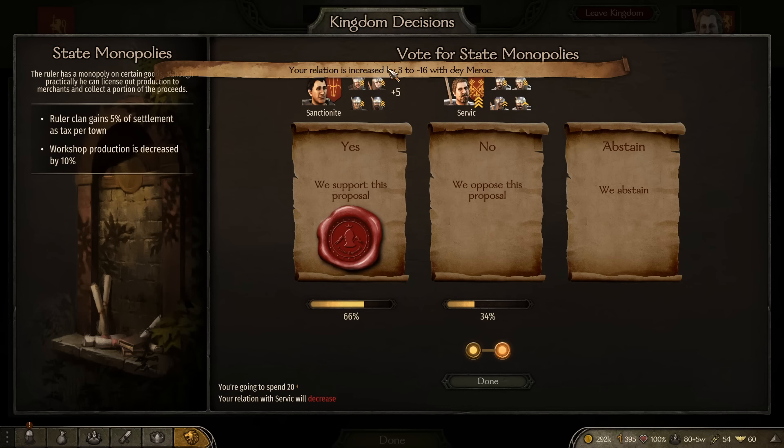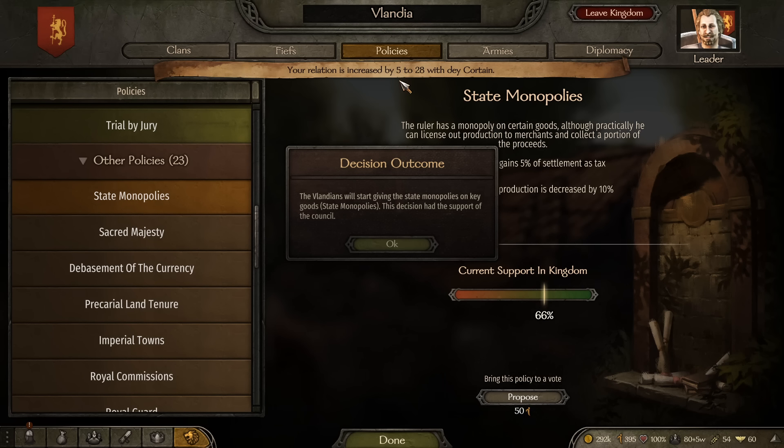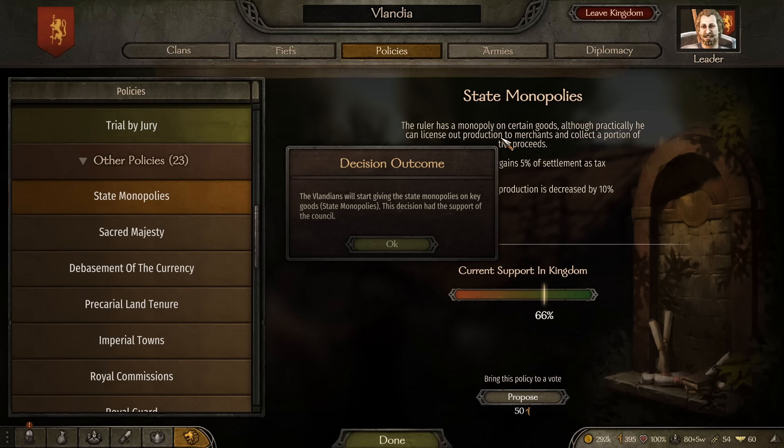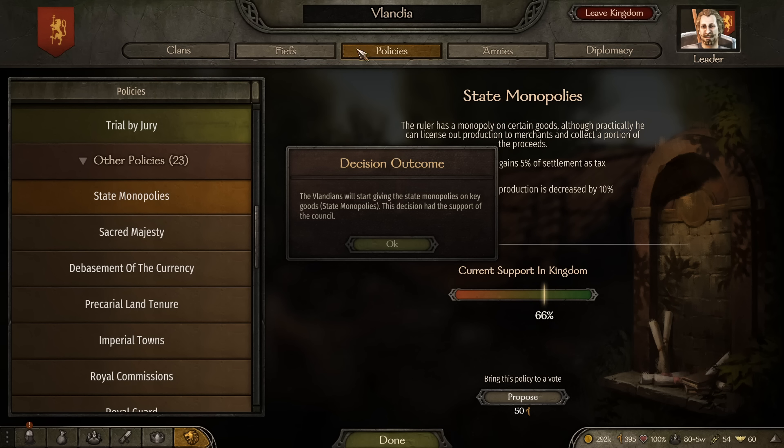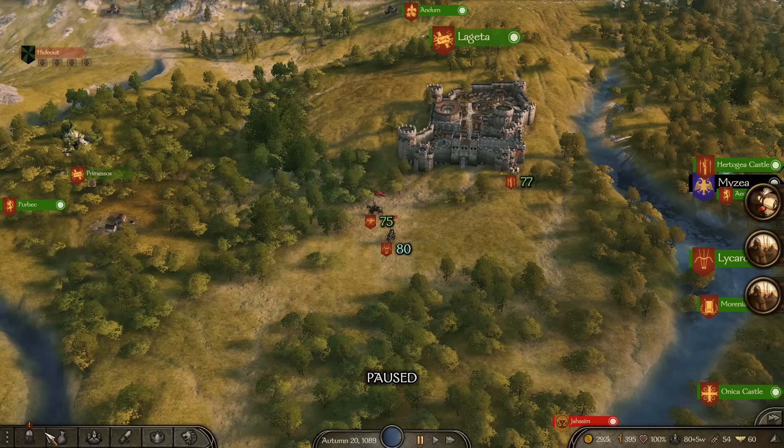Once you do this, you'll see reputation increasing even with people who dislike you — in this example, going up by 5 to 28 with the majority of my clan. They'll then support me in other decisions. It's the easiest way to gain faction reputation with surrounding lords. It's mostly a one-off, but you can also reject proposals that have near-universal disapproval to do the same in reverse.